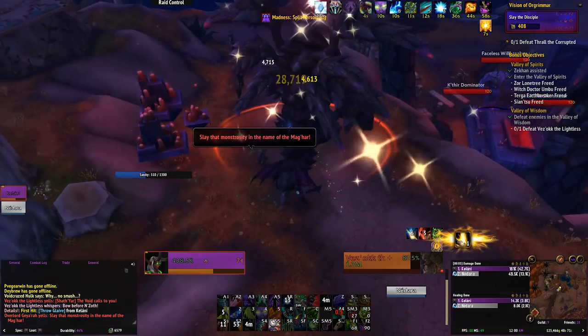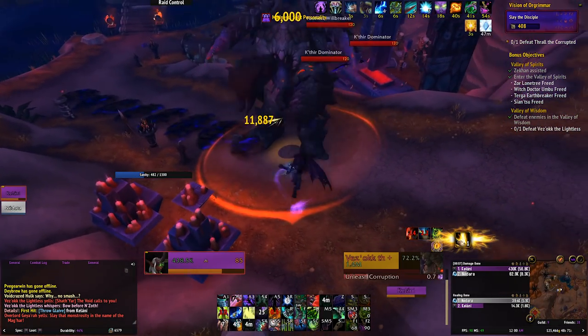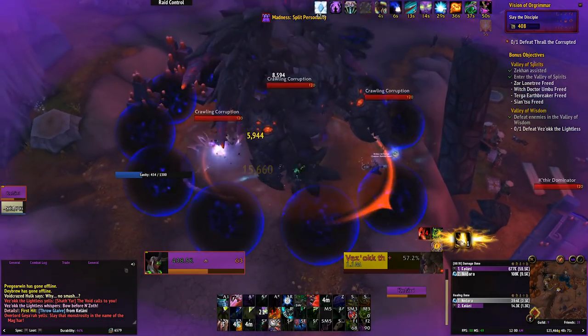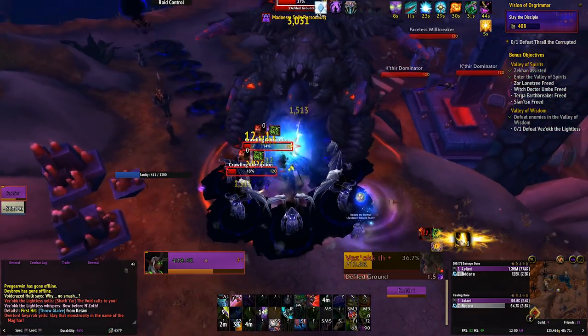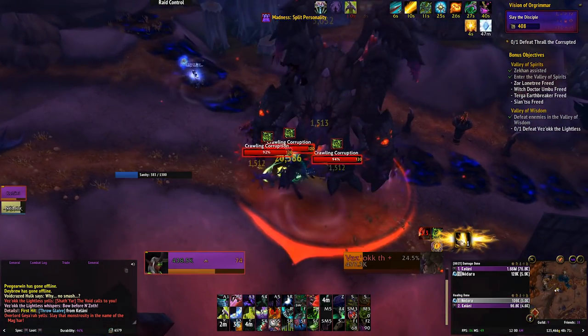After you reach 100%, the actual boss for this area spawns on the pathway back. He spawns adds that you need to clear quickly. He has a large ring of orbs that shoot outward, so try to stay close to the boss at all times. He also does a big line stun in front of him called Defiled Ground — when he starts casting it, move to the side to avoid the stun.